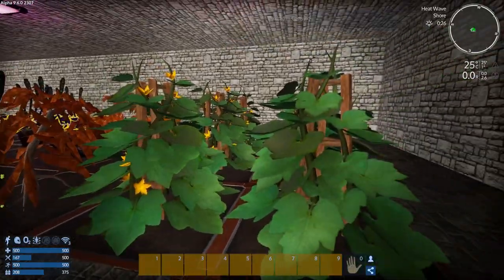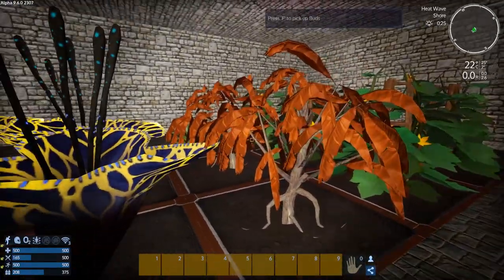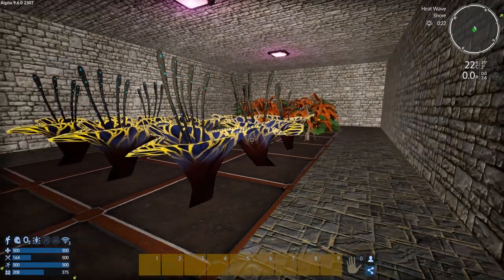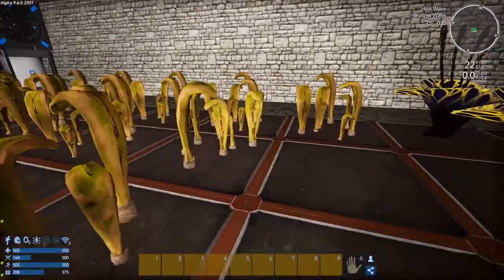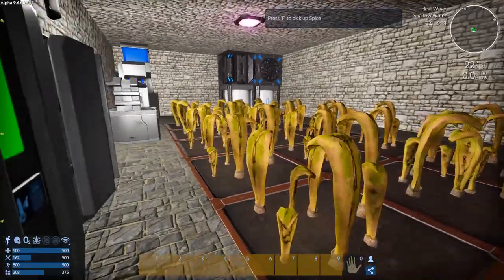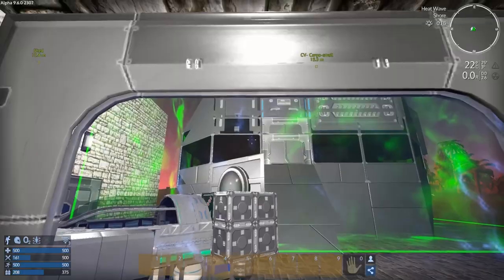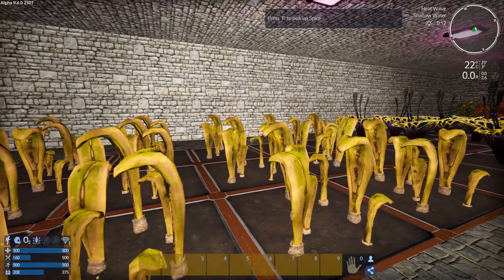It looks like it's ready to pick too! We've got six pumpkins because they're going to be all of our protein for the most part. This should get us three or four packs of emergency rations, then we'll have a bunch of spice left over. I might put some wheat here - I gotta find some grain though. I'm going to take out the CV and go mine up that prometheum, so I'll meet you guys there once I'm done.